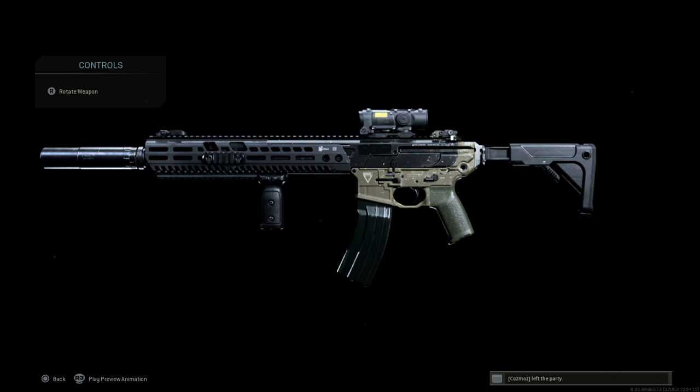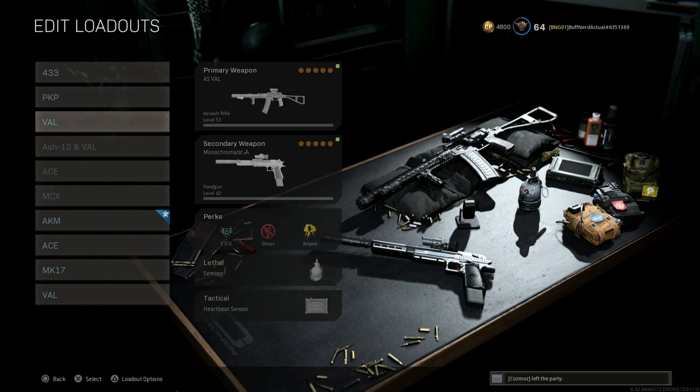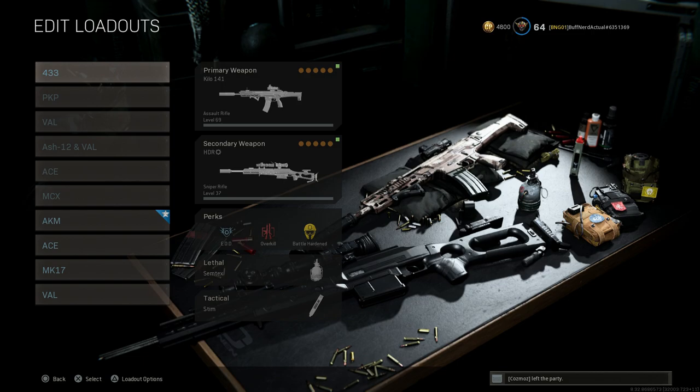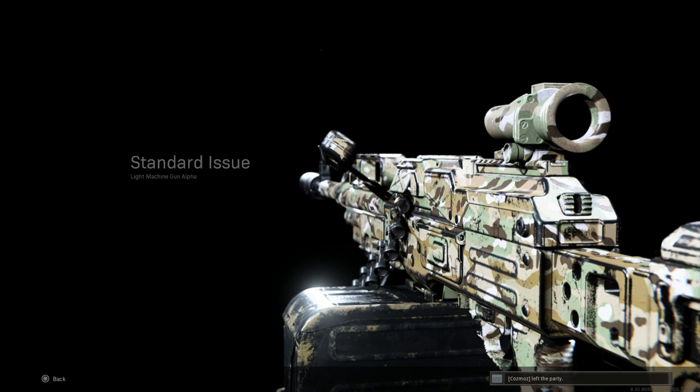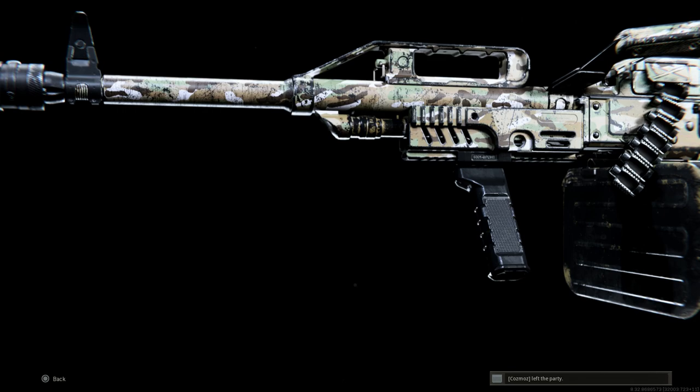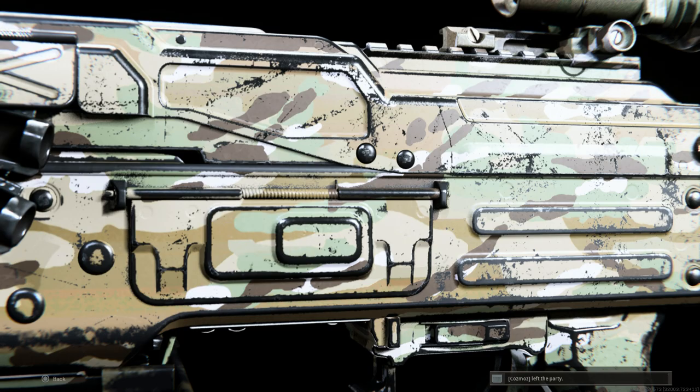Those are all the weapons! We covered the MCX Virtus Patrol, the Galil ACE, the ASh-12.7 millimeter, the AS VAL, the PKP Pecheneg, and the H&K 433 or Kilo 141. Let me know what you guys think and what your favorite combination is. These weapons will really help you counter the current meta in Season 2 of Warzone until they get around to patching and balancing the Cold War weapons, which have been overpowered since the integration launch. This is BufferGaming with the Tactical Weapon Series — until next time, BufferGaming out.